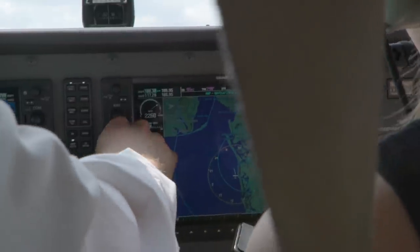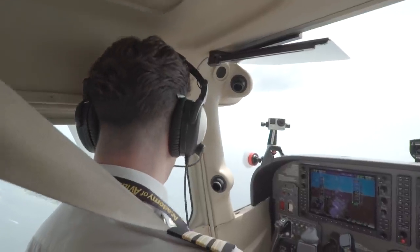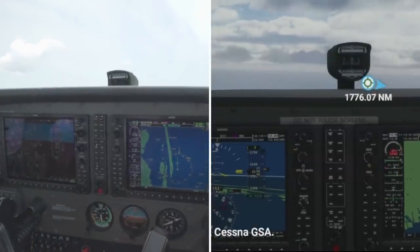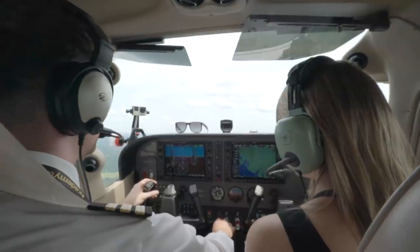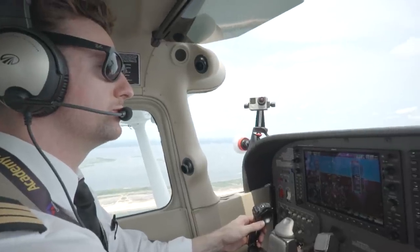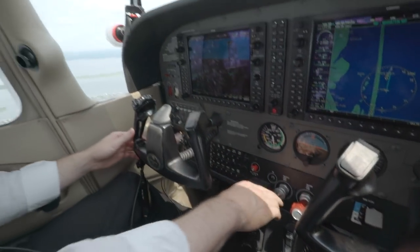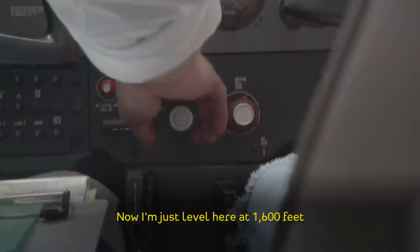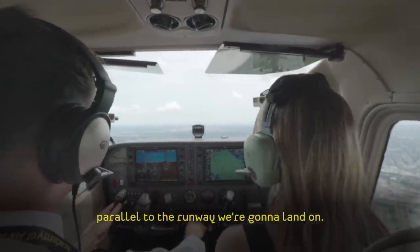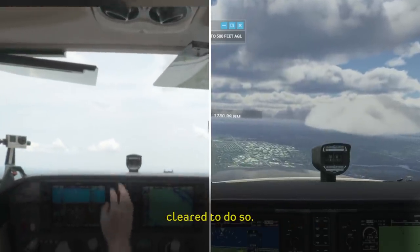It's always good to cross-reference your instruments — they're going to be the major indication as to whether you're at the correct altitude, whether you're coordinated, and what your airspeed is. When you're flying in visual conditions like this, it's 90% outside and about 10% inside, with quick little glances every now and then. I'm level here at 1,600 feet. I'm going to bring myself right in here, parallel to the runway we're going to land on, and maneuver ourselves around when we're cleared to do so.